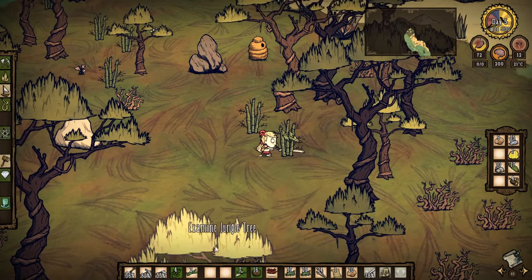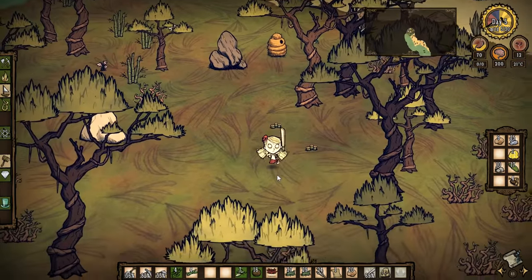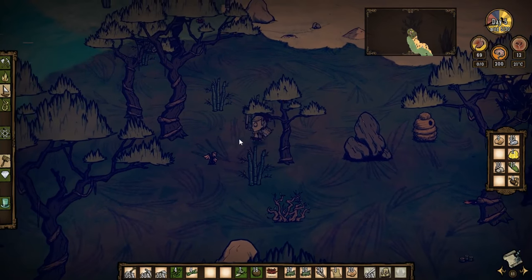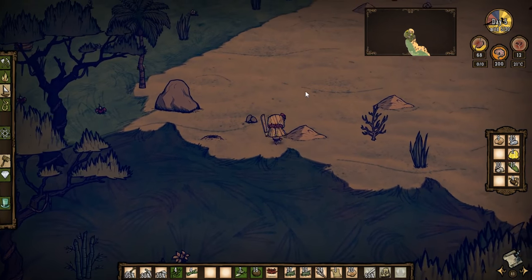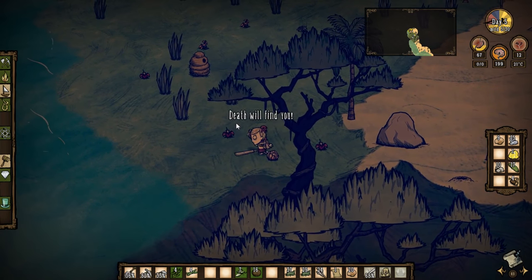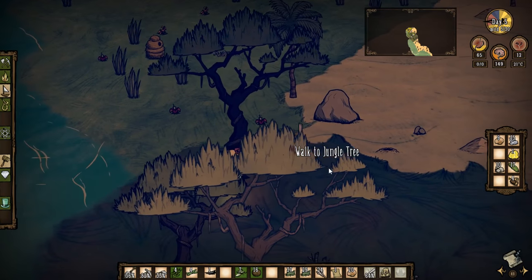Abigail's flower is now in full bloom, so all we need to do is carry out a little ritual to summon Abigail. There's a bee up there — he'll do! He's just gone to sleep, perfect. Drop that down there, kill the bee — and we've spawned Abigail! We also got a stinger out of it. Doesn't get much better than that.